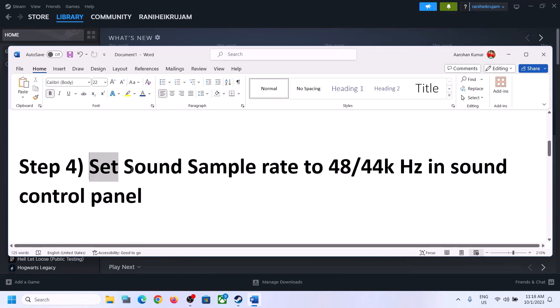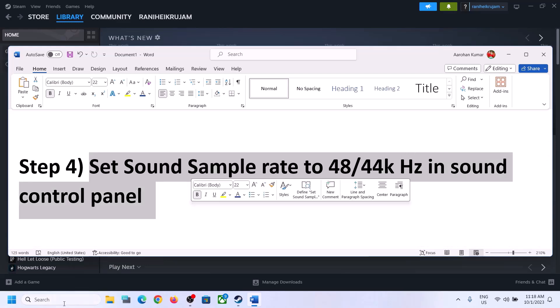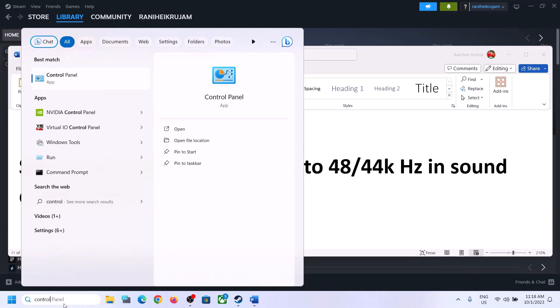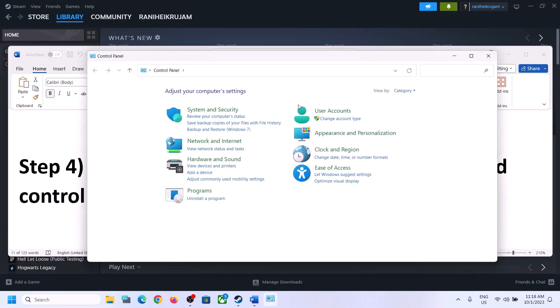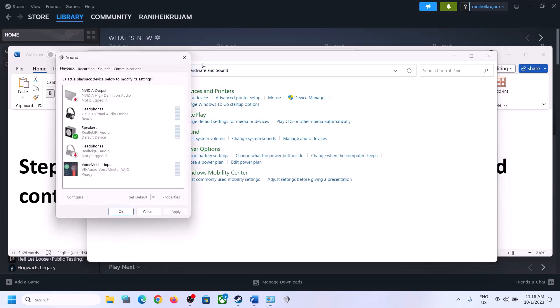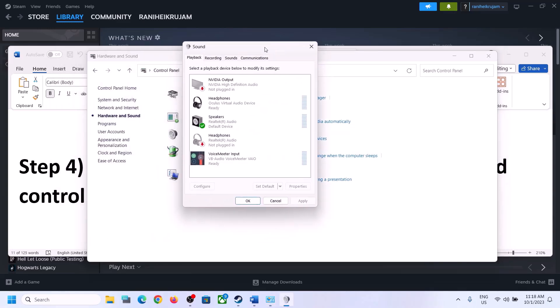The next step is to set the sound sample rate to 48,000 Hz or 44,100 Hz in the Sound Control Panel. To open it, type 'control panel' in the Windows search box, click on 'hardware and sound,' then click on 'sound' to open the Sound Control Panel. Make sure you select the right speaker.